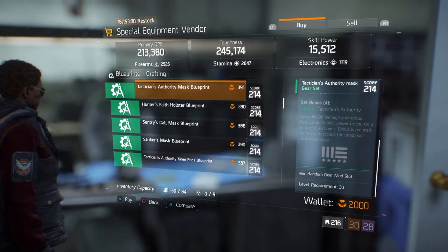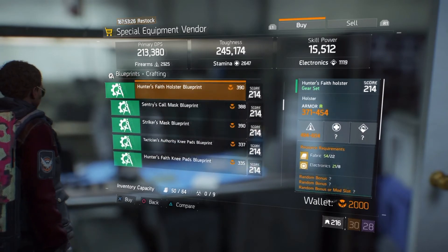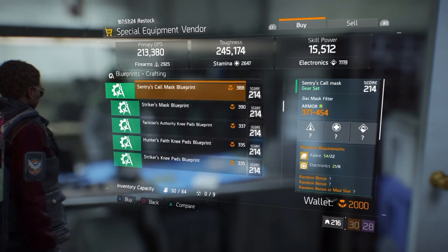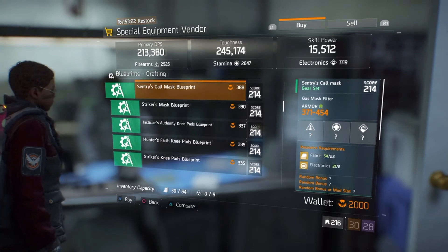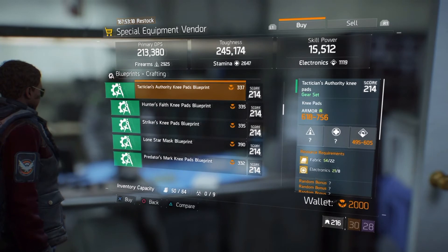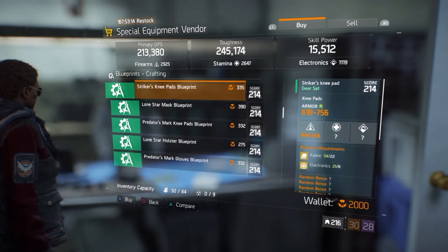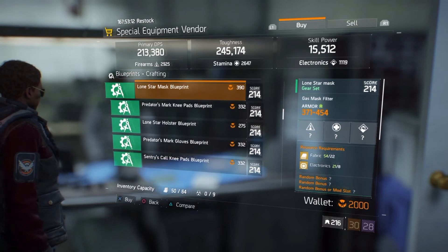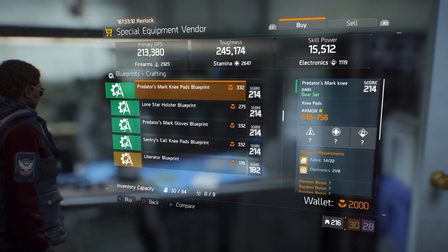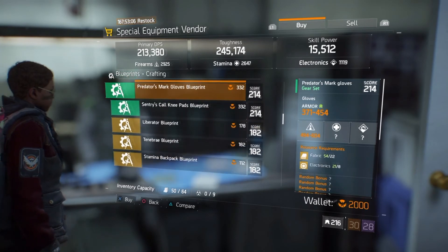With the blueprints we have: Tech Authority mask blueprint, Hunter's Faith holster blueprint, Sentry's Call mask blueprint, Striker's mask blueprint, Tech Authority knee pads blueprint, Hunter's Faith knee pads blueprint, Striker's knee pads blueprint, Lone Star mask blueprint, Predator's Mark knee pads blueprint, Lone Star holster blueprint, Predator's Mark gloves blueprint, and Sentry's Call knee pads blueprint.